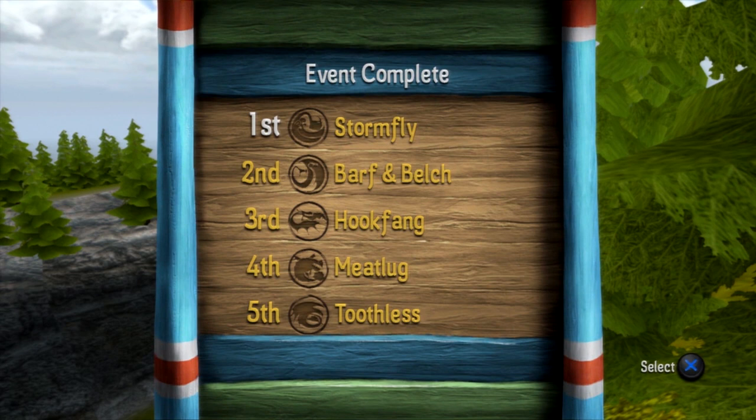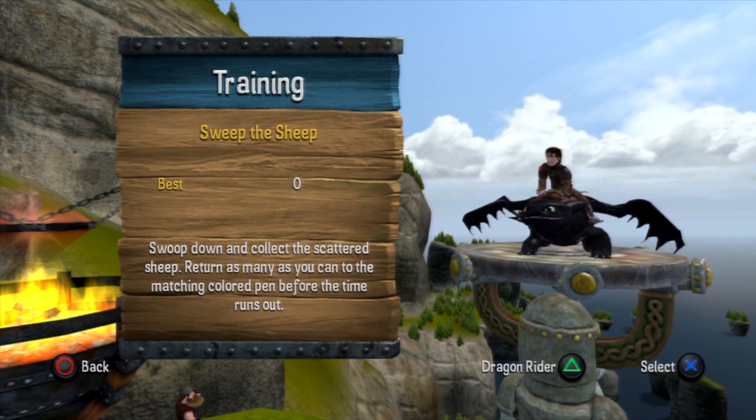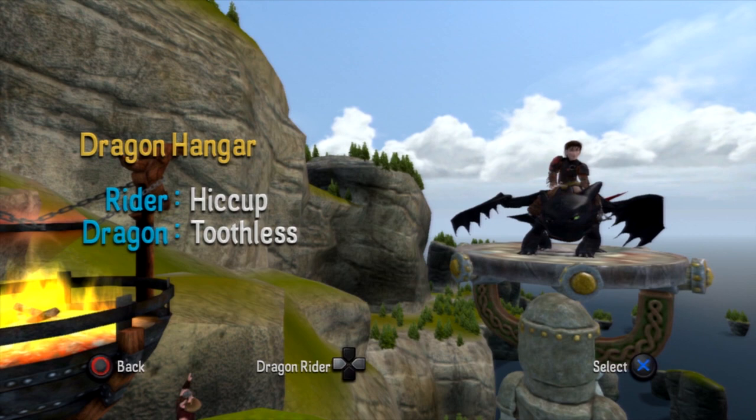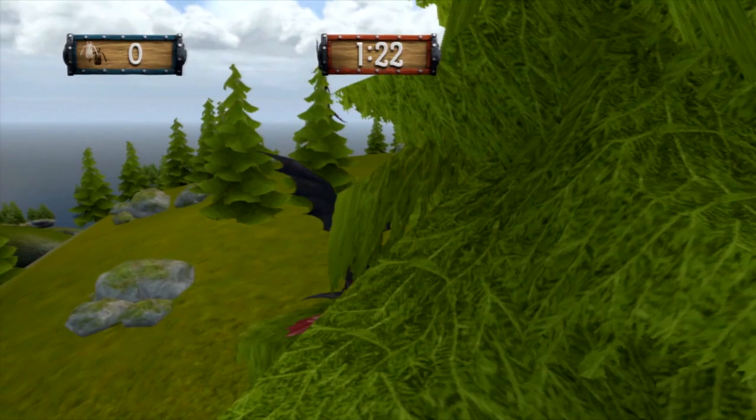We start the movie off doing exactly what we do in the game — we actually talk about the dragon games. And we're going to play Sweep the Sheep. I've already got my dragon rider, but you can change that. You've got Stormfly, Meatlug, Barf and Belch, Hookfang, and of course my favorite — there's Toothless. Oh, I got one!